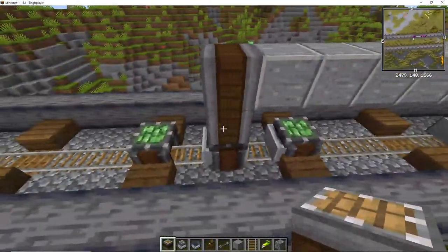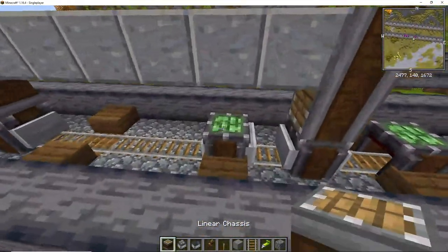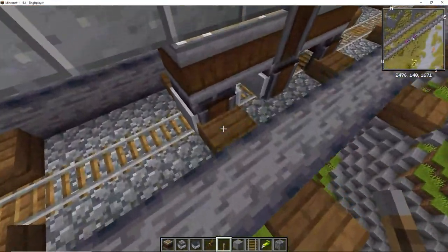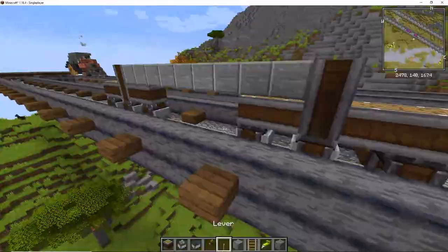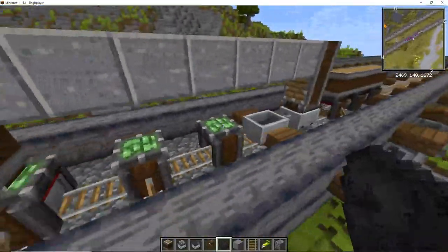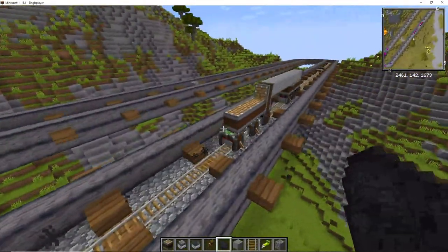If I assemble this carriage right here, you can see that assembles, and then we can place those through there and power this one again. Then we can just link the middle cart to the front bogey on both of these. It didn't work perfectly because I didn't assemble this fully, but it is possible — you can have double bogey contraptions, just trust me.